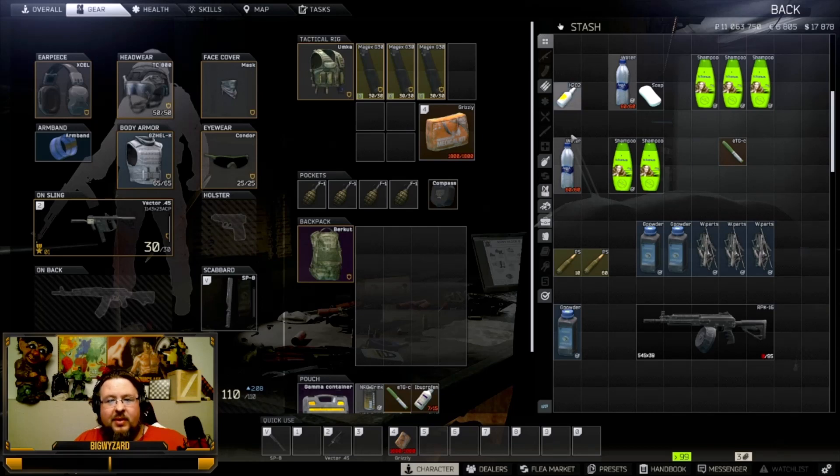On the flea market this stim is going for almost 100k — literally one ruble off of 100k. So going back to this little pyramid we've built: the water is 7k, soap goes for between 12 to 14k, so let's say that's a combination of 20k. Our shampoo we're getting for two for 20k, so 10k a piece. You're literally getting three shampoos for 30k, for a stim that is going for almost 100k on the flea. You can only do one of these per reset, but it's a great way to stock up on an amazing stim.